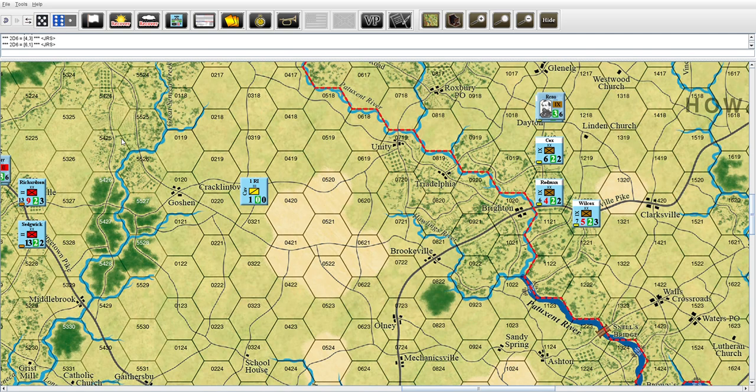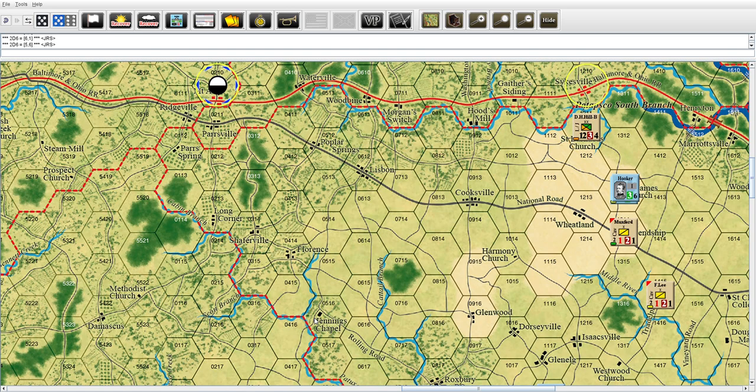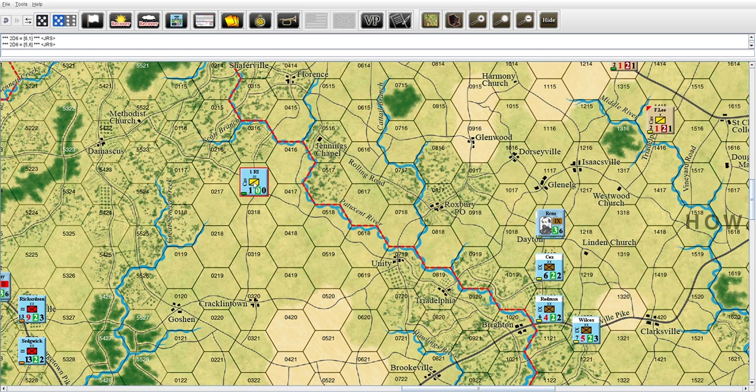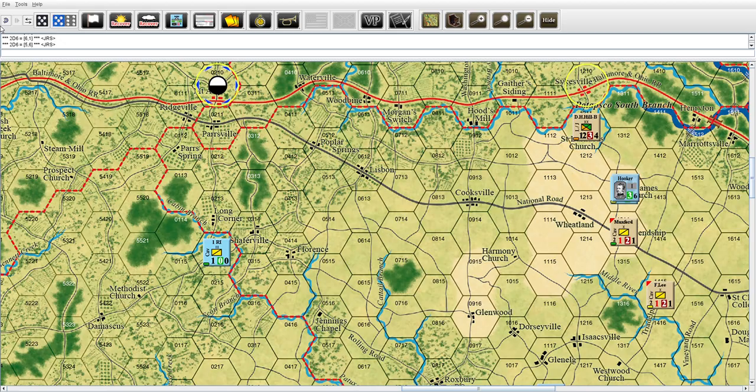Now that's going to be First Rhode Island - fatigue, two die, it's an eleven, take away four is going to be seven. Going straight up one, two, three, four, five, six - they're actually going to stop right there. Die roll four-three belongs to the Union.